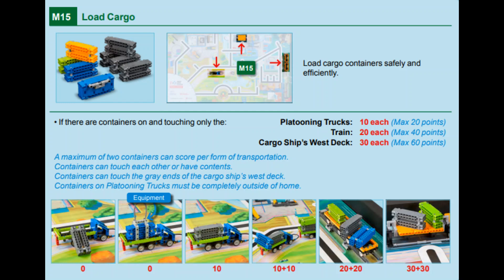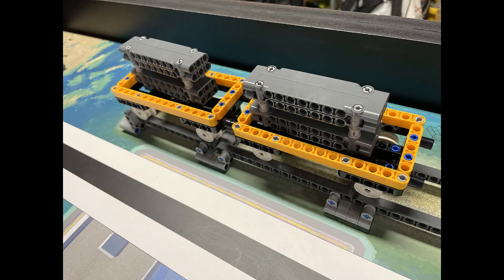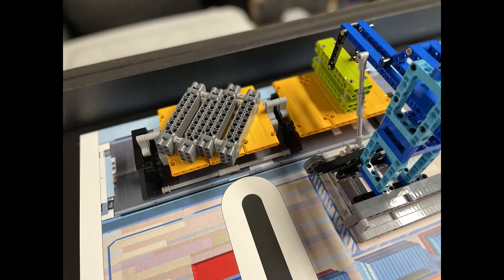In this video we will show you two solutions for mission 15, load cargo, for this year's Cargo Connect game — one with the Spike Prime and one with the EV3. To score points for this mission, one or more containers must be dropped in either the platooning trucks, the train wagons, or the cargo ship.